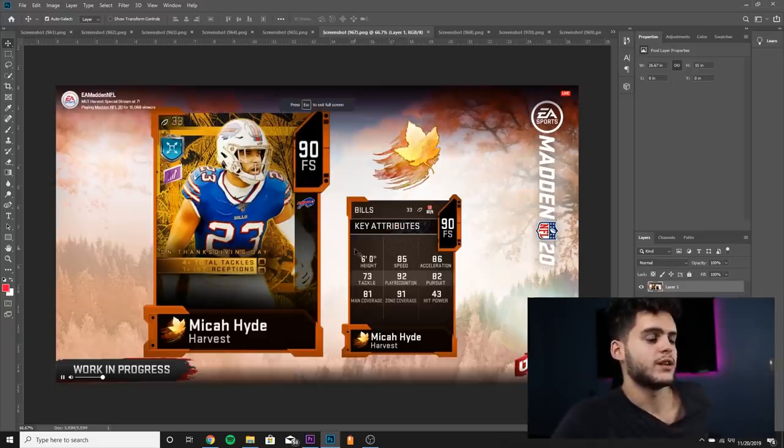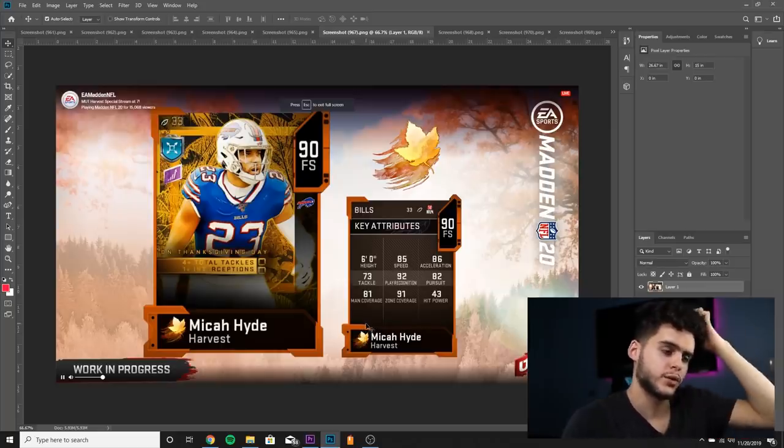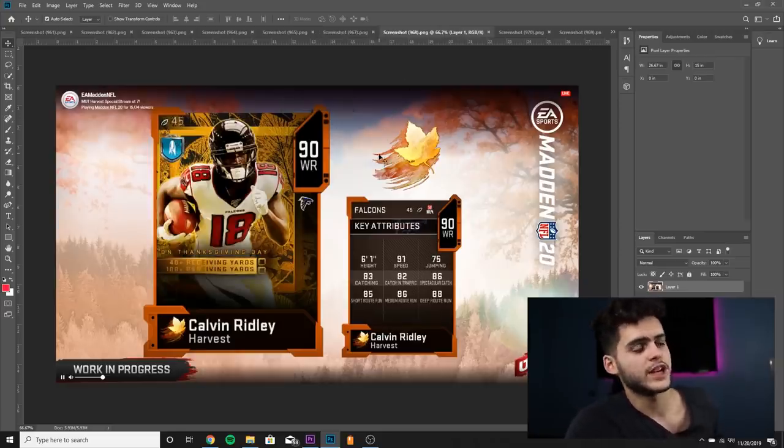Next card we got Micah Hyde, 90 overall. His objectives are 4 plus total tackles and 1 plus interception. He's got 85 speed, 86 acceleration, 92 play recognition, 91 zone — really bad hit power, good man coverage. He's kind of like a very slow cornerback. I'm not a fan of this card at all — I think even as a 92 overall this card will only be decent, like a very bad version of Devin McCourty. I do not recommend him.